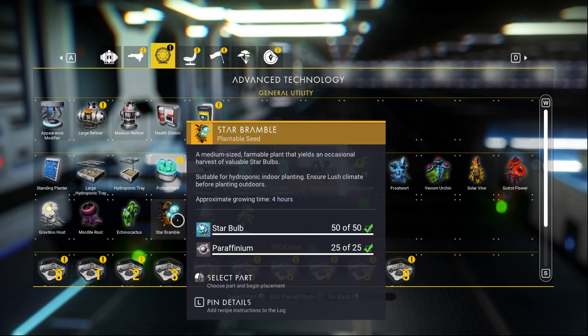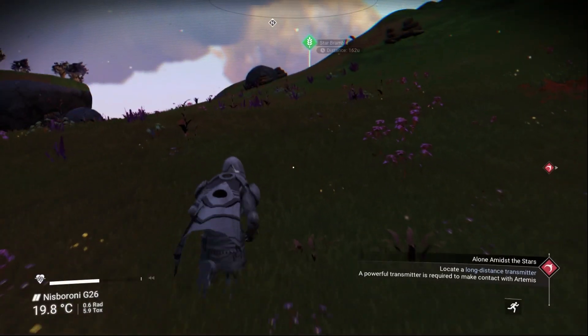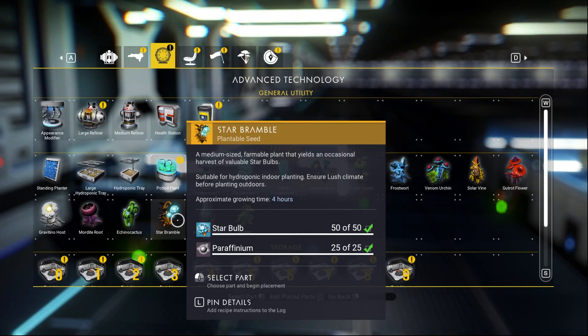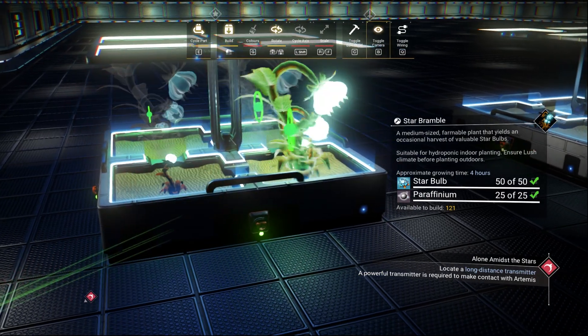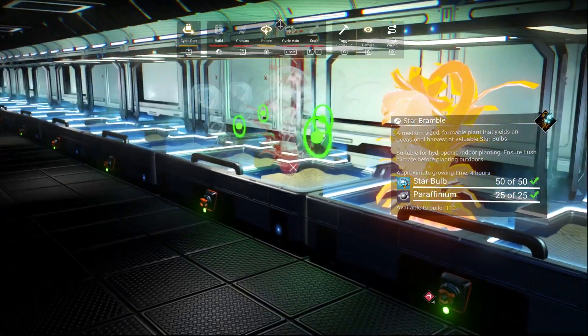You can get the star bramble resource from any star bramble planet — just go inside the planet and scan for star bramble. Ferrite dust you can get from any space station, trading outpost, or by refining silver with oxygen. After you get the resources, put the star bramble seed in every one of the trays.